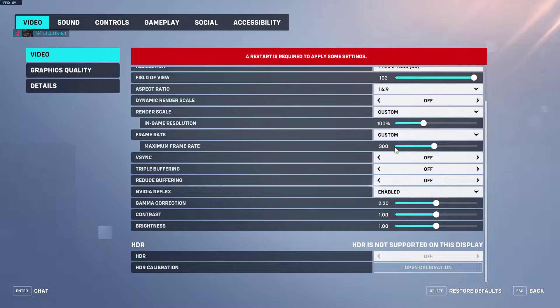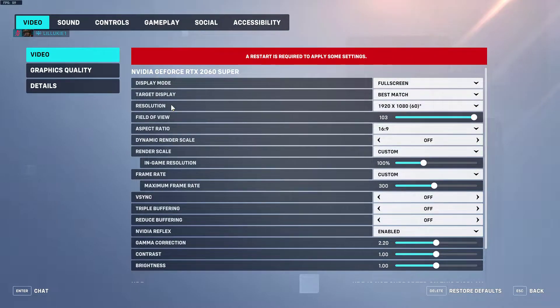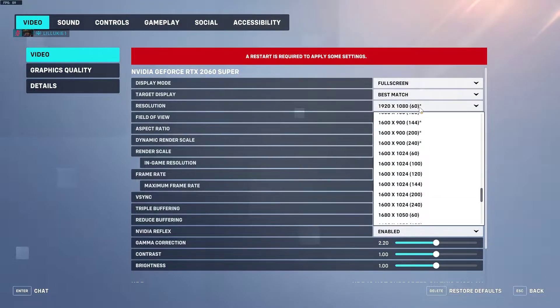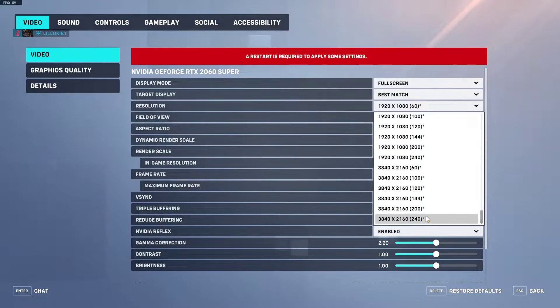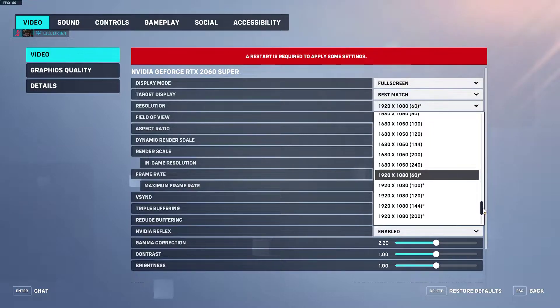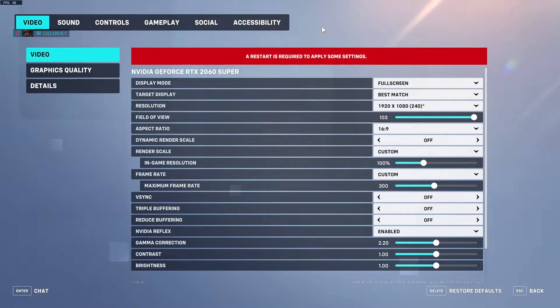So it shows maximum frame rate at 300, everything looks good, but what you gotta do is go up to your resolution — 1920 by 1080 — and it shows 60Hz. You'll see all these options. You want to go down to 240, so 1920 by 1080 at 240Hz, and apply that.